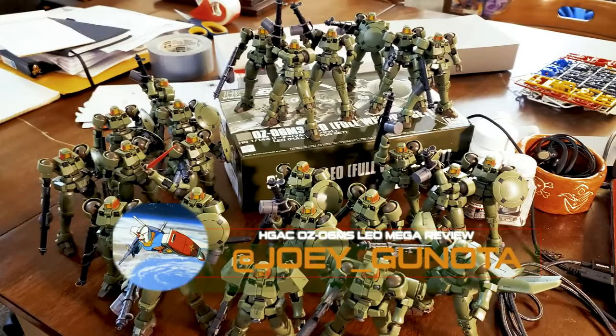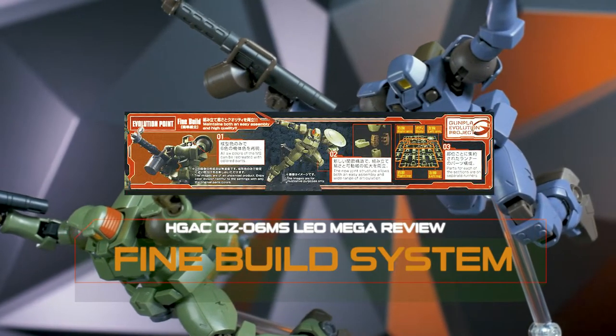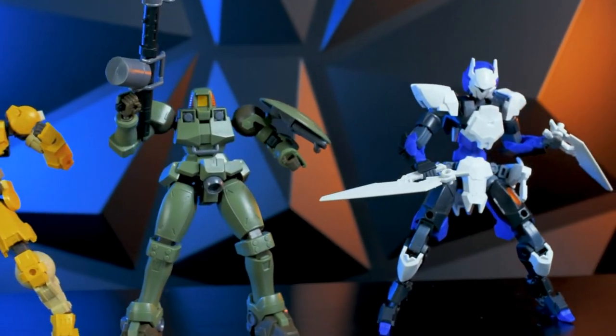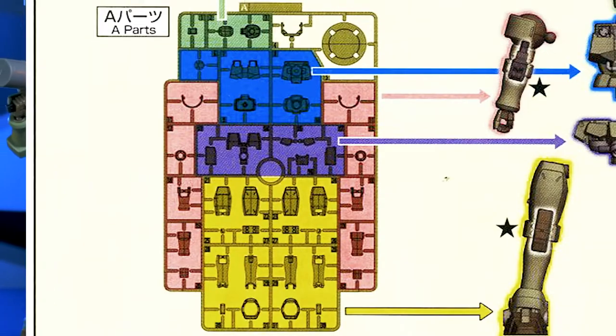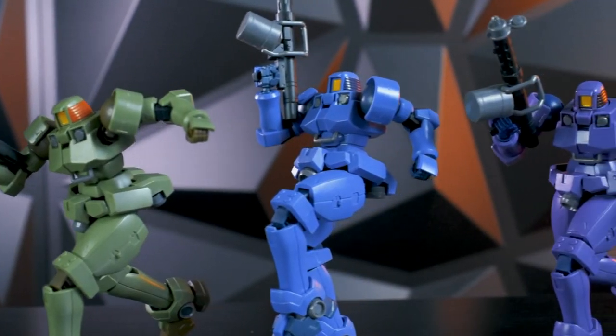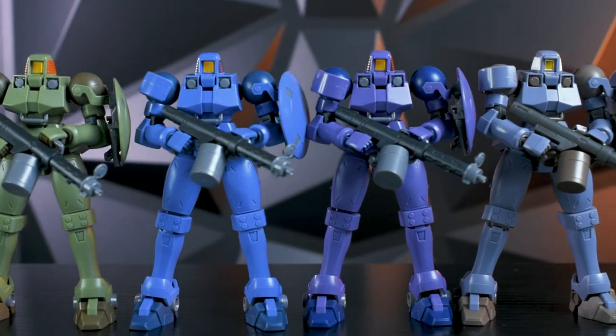I've already seen some people online with an army of them. What's great is that the Leo uses the fine build system, similar to the 30-minute mission line, which makes it really easy to build them as they are laid out in the runners intuitively. I've built four of these guys. By the time I'm building the second one, I didn't really need to look at the instructions anymore, so my build time is shorter than usual.